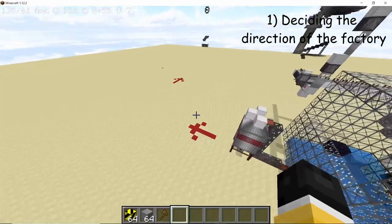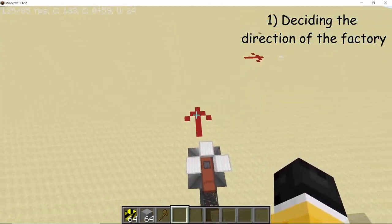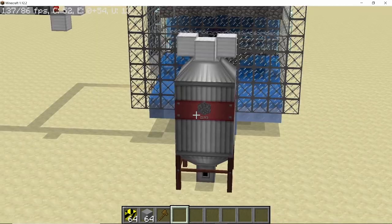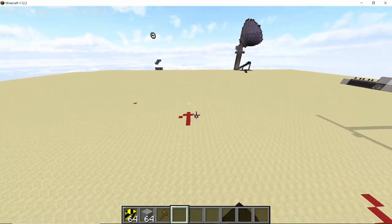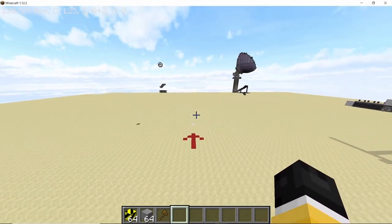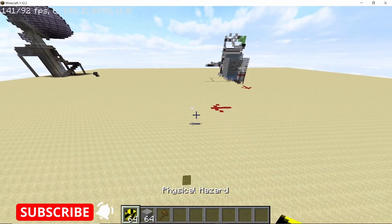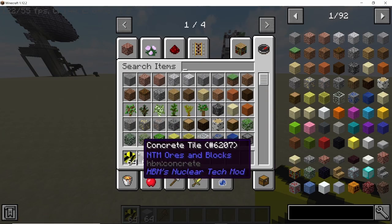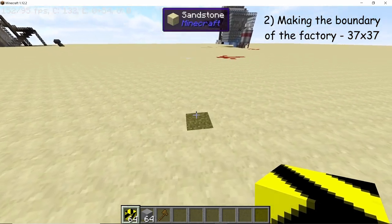The stones produced by the generator are going to flow in this direction, so the inlet of our factory is perpendicular to the flow of the stones. We can run a conveyor line in an L-shape. Now we need to make a 37 by 37 square using physical hazard blocks from Industrial Renewal.